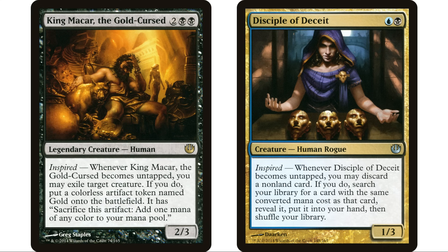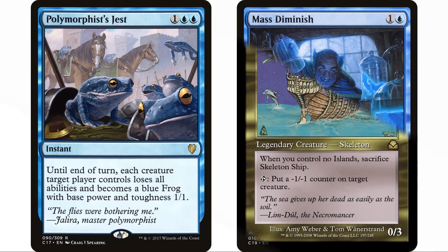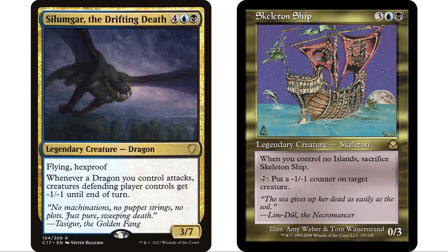Another way to give our commander a huge advantage is with Polymorphist's Jest and Mass Diminish — making our opponents' creatures into one ones makes it a lot easier to kill them with minus one minus one counters. War Kite Marauder is another great way to do this: one and a blue, human pirate, two one with flying — when it attacks, target creature the defending player controls loses all abilities and has base power and toughness 0/1 until end of turn. So we throw a minus one minus one counter on that creature, target it with War Kite Marauder when it attacks, and it dies.